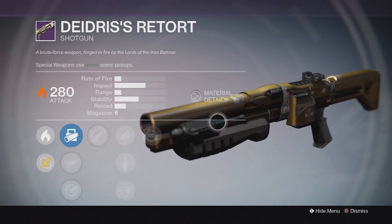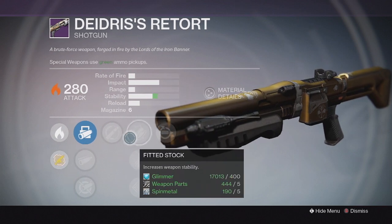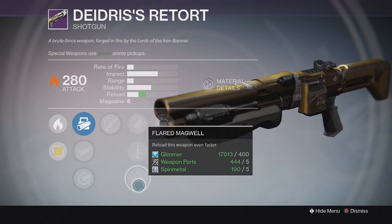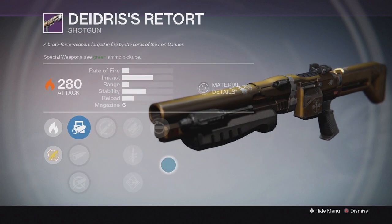For the shotgun, we have Deidris's Retort. I actually got this one in one of my rank fives from last Iron Banner. This one has Full Auto and Replenish on it — not the greatest perks. If you can get Rifled Barrel down the middle that would also be good, but we'll see what drops you can get on this one as well.